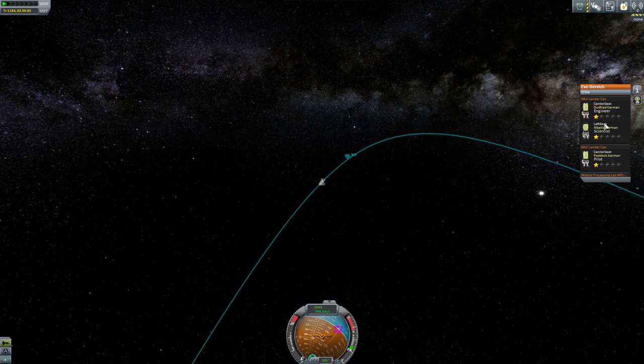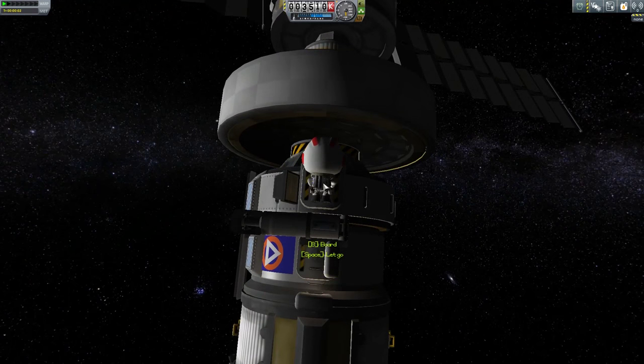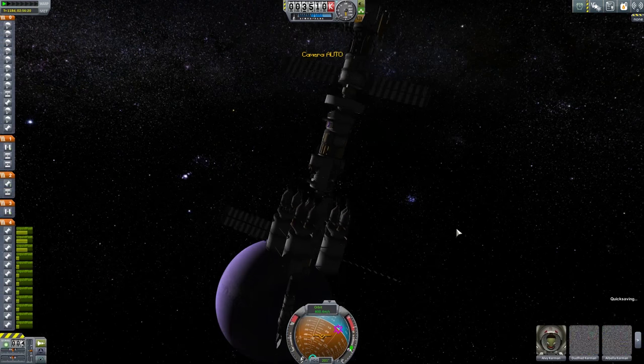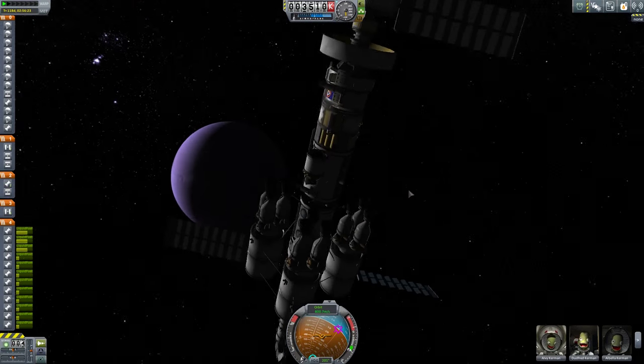What is our crew manifest one more time? We have one person in the mobile processing center - that's Necklace. We have Paddock in a lander can. We have Abela. I wish I could label these lander cans accordingly. Abela and Dunfred will be going to Gilly, pilotless of course. And then we have someone else in the Coppola - that should be Alvie. Let's make sure Alvie's where she should be because I don't want to separate all these and then not have one of them manned. You win a contest - you get to be the first woman to step on Eve, the first Kerbal at all. We've been flying for 118 days, so let's get this mission on the road.